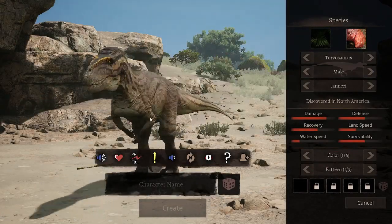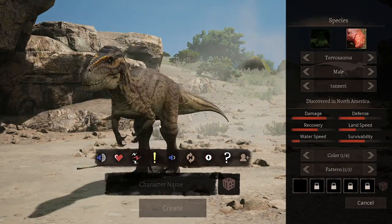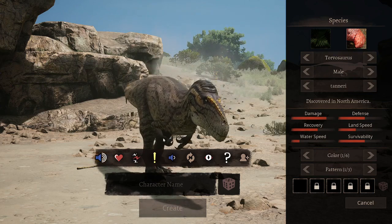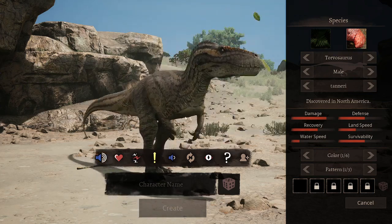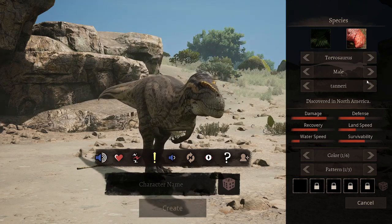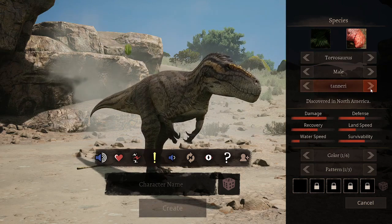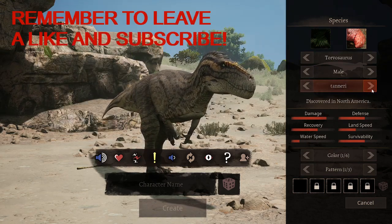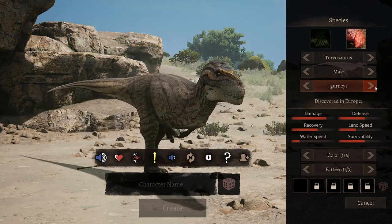What's up guys, welcome back to the Path of Titans video. Today we're checking out the newly released Torvosaurus. Man, this thing looks awesome! That's how it sounds - oh, that's sick. It only has two subspecies: Tanner Eye and Burnie Eye.